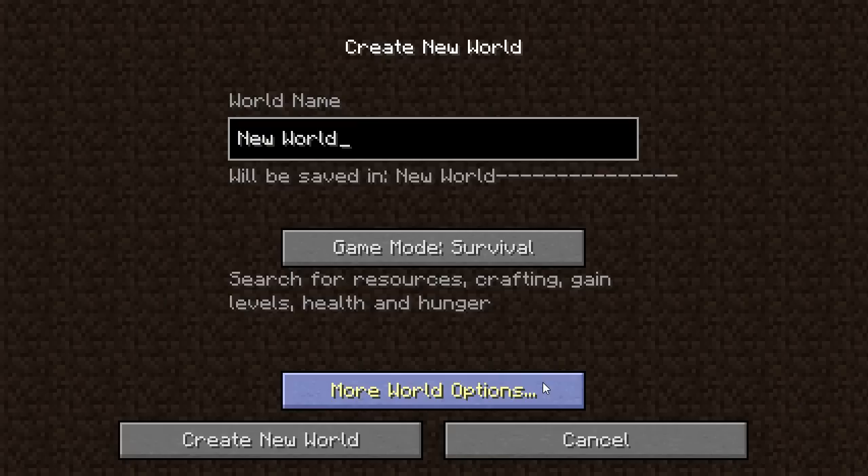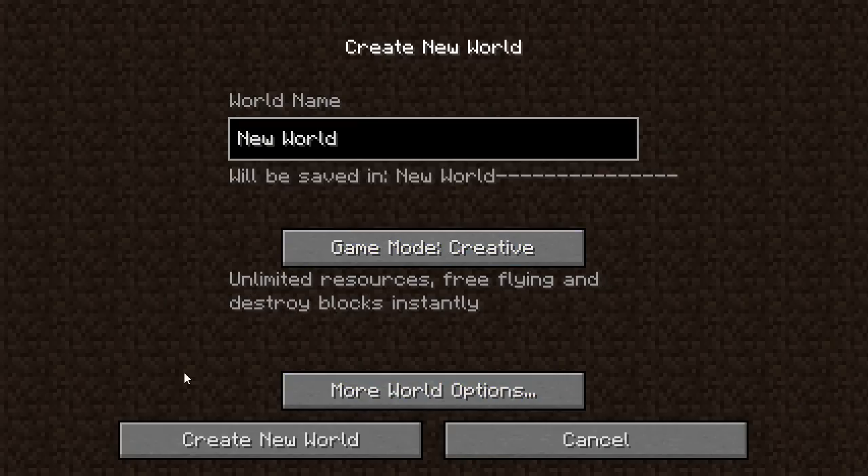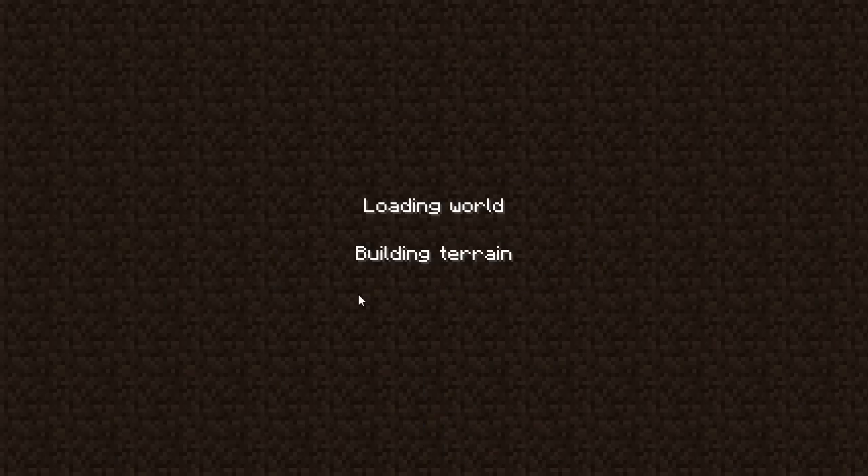Using the world pre-generator is very easy, and I'm going to show you how to do it right now. We're going to create a new world in creative mode, and once inside the world, we're going to type in a couple of commands.